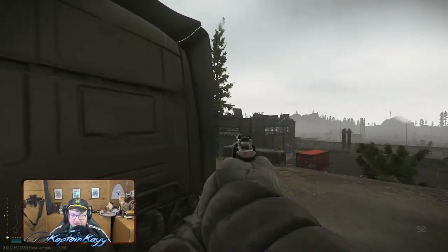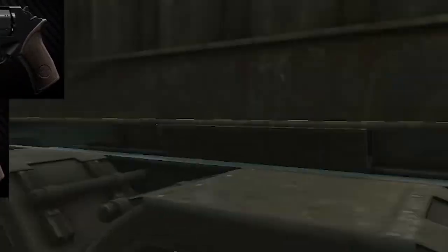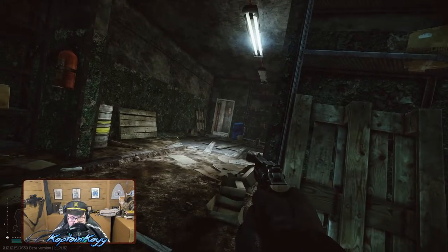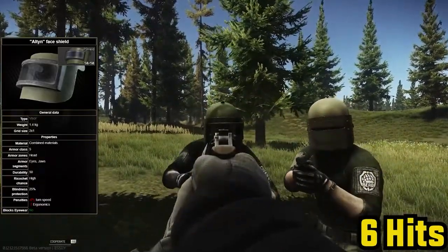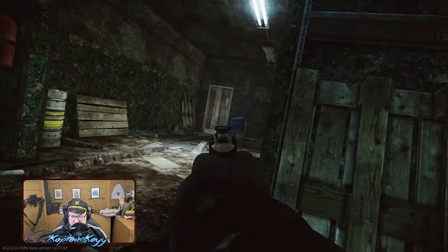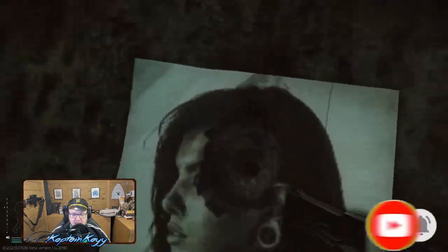Ahoy everyone, I'm Captain K. Recently, Battlestate Games introduced the Chiappa Revolver 50DS and Q-order D models. This video discusses the strengths and weaknesses of both revolvers and will inform you on the best ammo to use for maximum efficiency. There will be a flesh damage testing segment as well. If you haven't seen my previous video where we test 357 FMJ more in-depth, I'll leave it as a card at the end. If you're interested in topics like these, subscribe to the channel for more. Buckle up, we're shipping out.